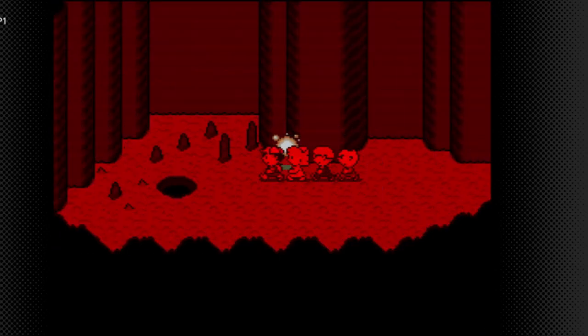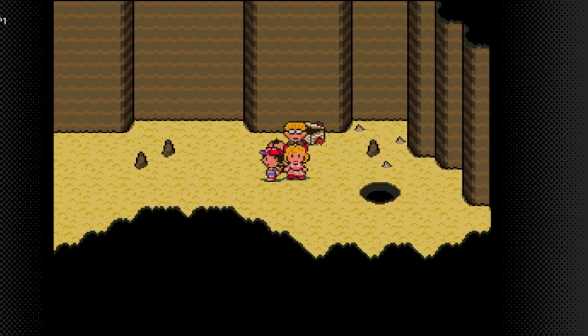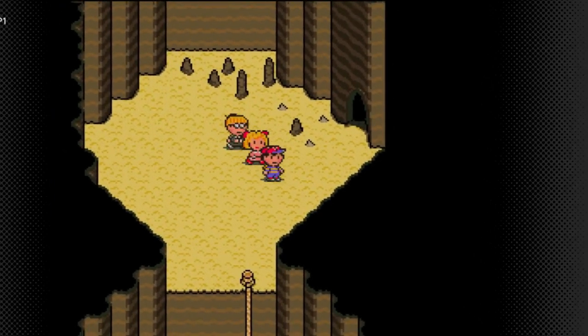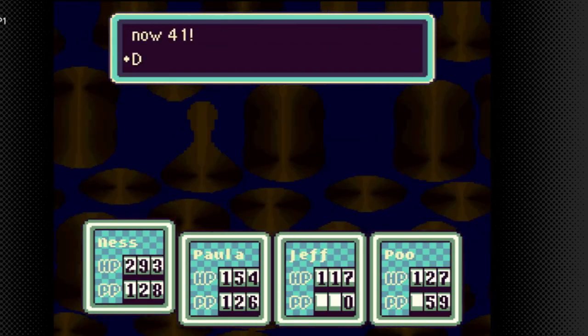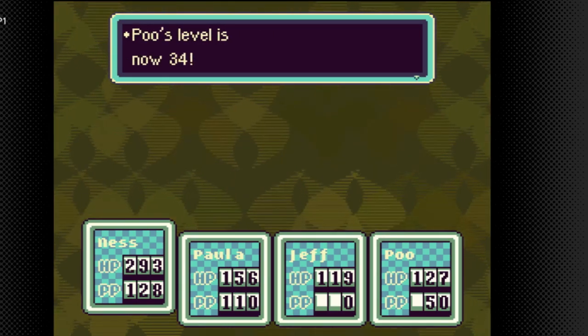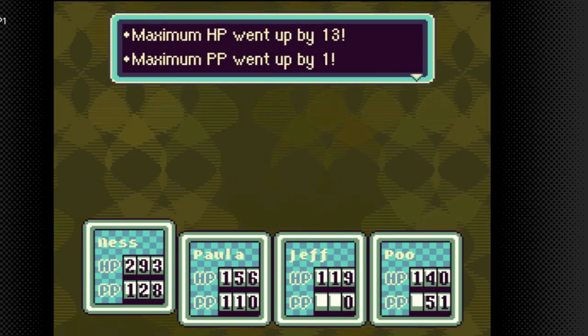Who's now level 33? Max HP up by 2. Poo learned PSI Freeze Omega! Now there are more enemies. There's a Sudden Guts pill. I want to make sure I'm going in the right area... I'm not going in the right area. I'll see you guys in a second. Guess it's now level 41, defense up by 1, max HP up by 2. It's now level 43, offense up by 2, IQ up by 1, max HP up by 2. Who's level 34? Offense up by 2, defense up by 3, speed up by 1, max HP up by 1.